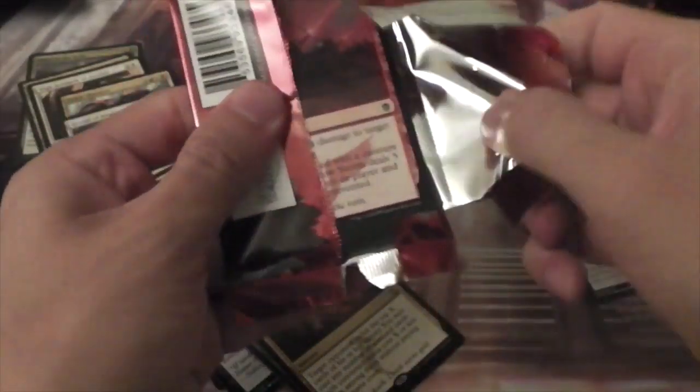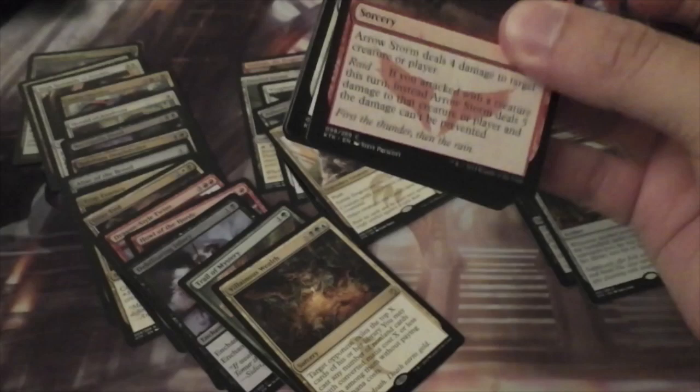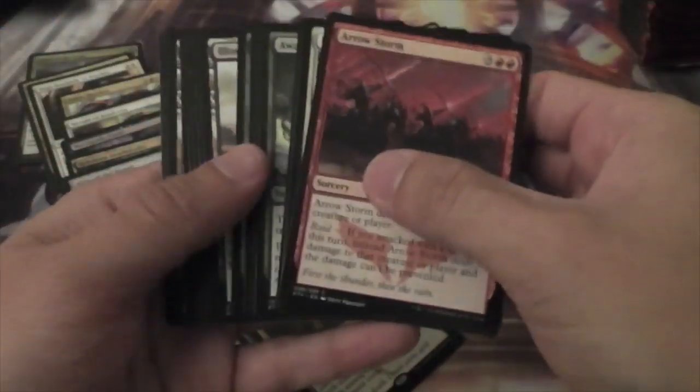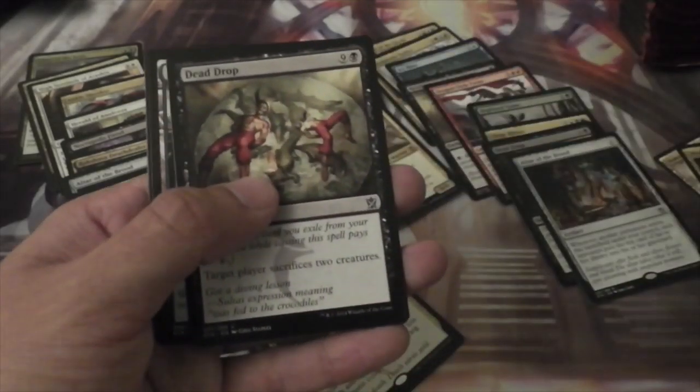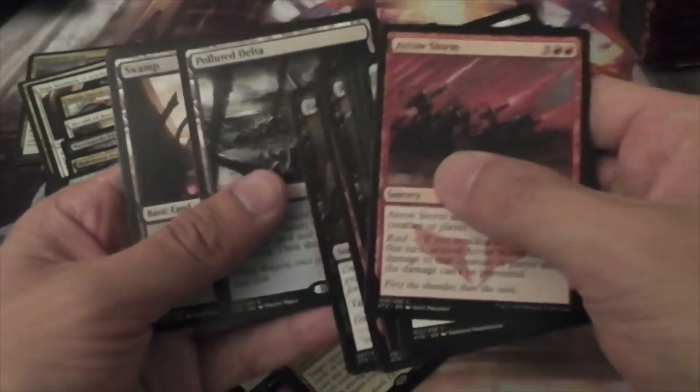Alright, we're over into our third column here. We have Arc Lightning, War Name Aspirant — that's a good one — Dead Drop, and another Polluted Delta.